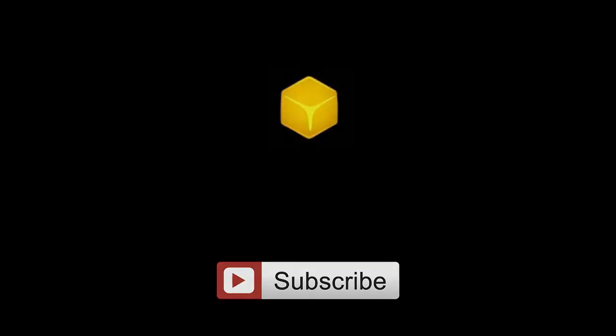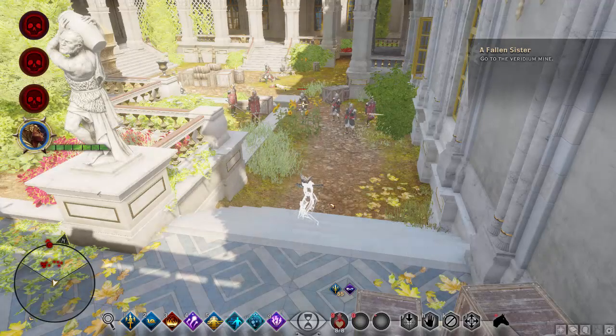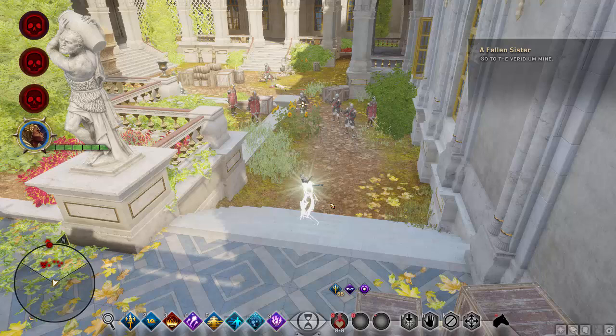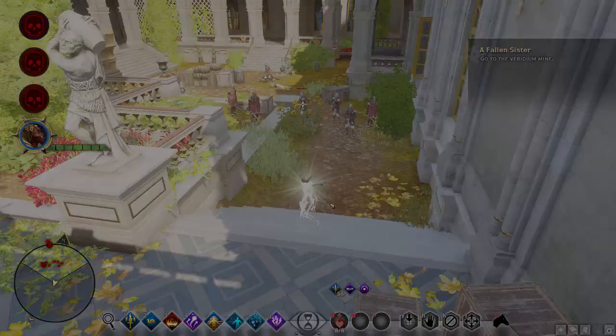What's up guys, it is StarFloach here and today I have a small video for you guys about the Ring of Doubt mechanic. I've shown previously that you can just go into stealth and they'll run to one point, but this is a different mechanic I wanted to show you guys. Because if you're playing solo, this can help a ton. So I hope you guys enjoy it and here it is.